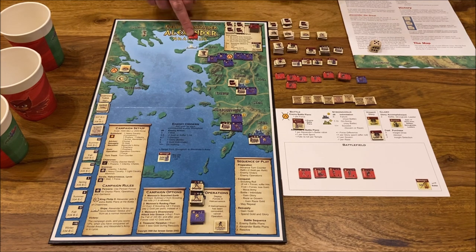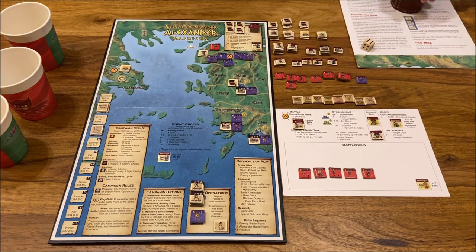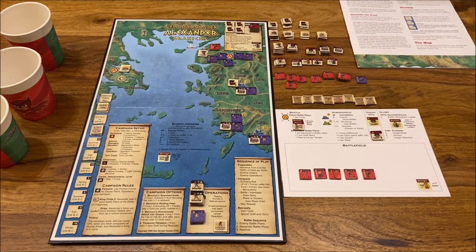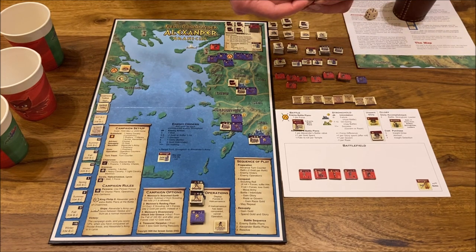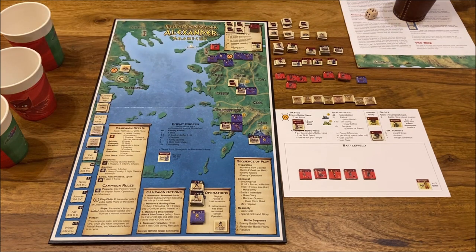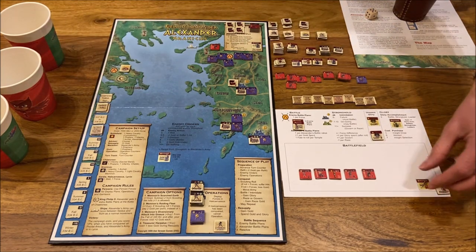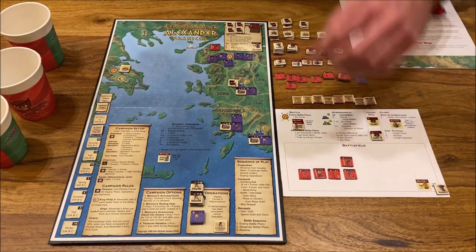We move further. Scout roll — six, meaning we take one hit, which we can live with. Another prophecy appears: 'With Silver Spears: have 15 gold within three turns.' We already have 19 gold — it's automatically fulfilled! The prophecy is fulfilled and Alexander is upgraded to initiative one with a two battle rating.